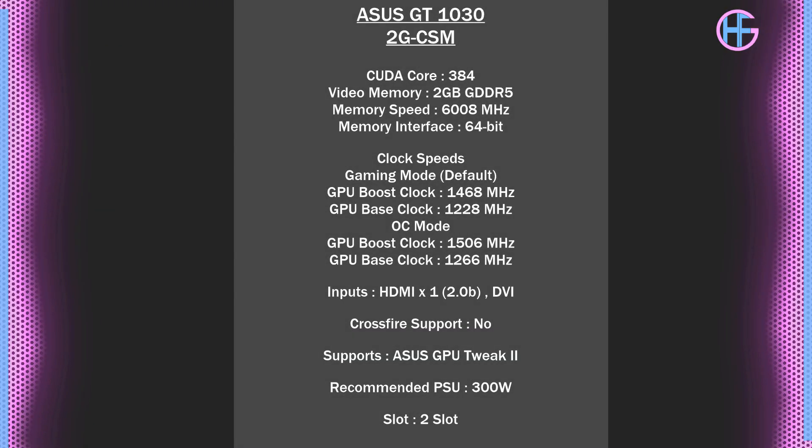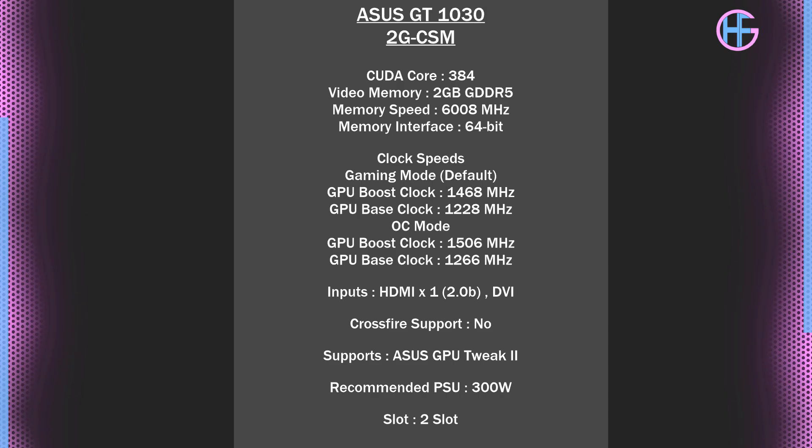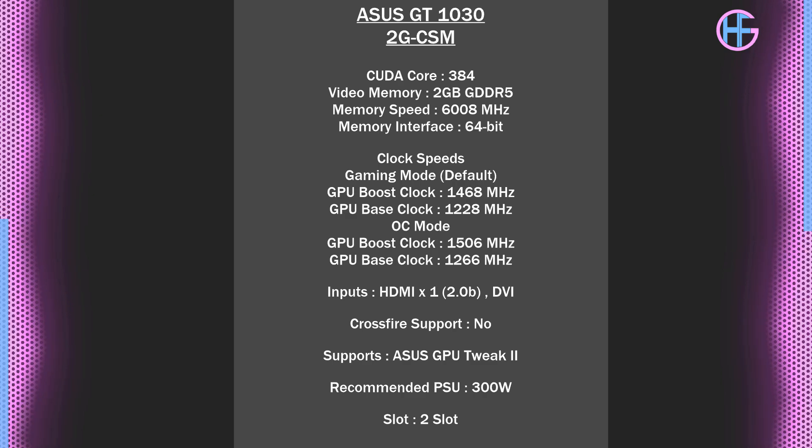Here are the specs of this card: there are 384 CUDA cores and 2 gigs of GDDR5 running at 6,008 megahertz. For the clock speeds, the default game mode has a boost of 1468 MHz and a base of 1228 MHz. There's also an OC mode where the boost clock goes up to 1506 MHz and the base clock is at 1266 MHz. I've done my own temperature and frequency testing that I'll go over later in the video.